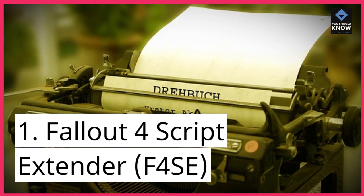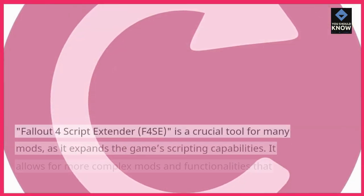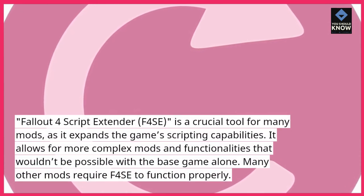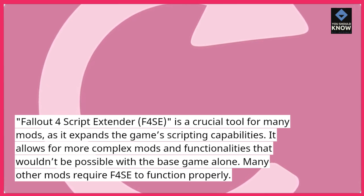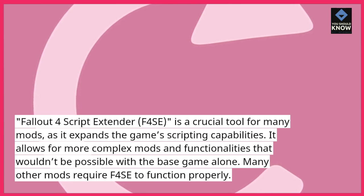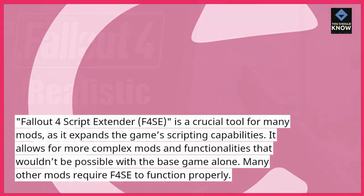1. Fallout 4 Script Extender (F4SE) is a crucial tool for many mods, as it expands the game's scripting capabilities. It allows for more complex mods and functionalities that wouldn't be possible with the base game alone. Many other mods require F4SE to function properly.